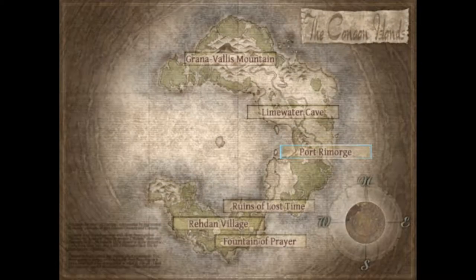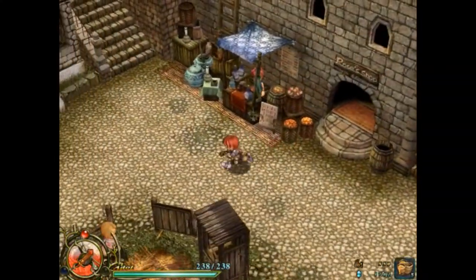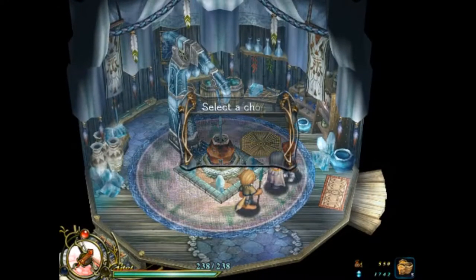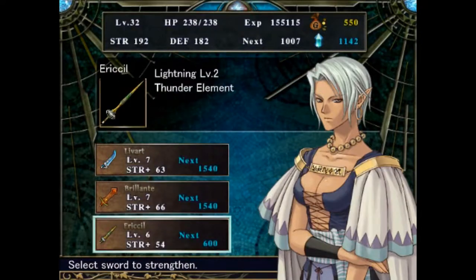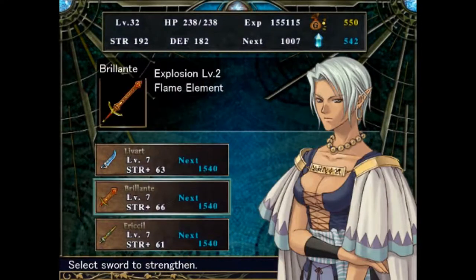With Rosa's Influence, you'll get 1.5 times the amount for everything you sell. Next thing I'm going to do is upgrade my swords. I probably shouldn't have to temper these things on screen anymore, and I'm probably not going to from this point forward. I'm going to go ahead and upgrade the Brilliance and the Livert.